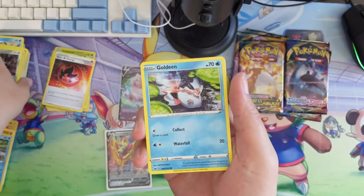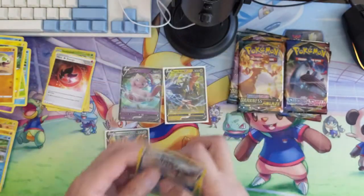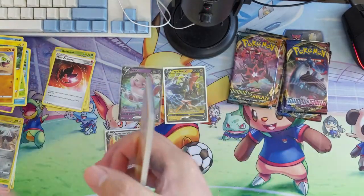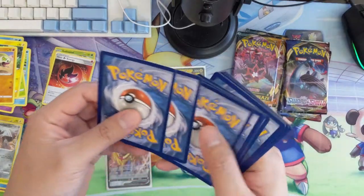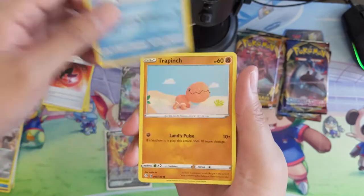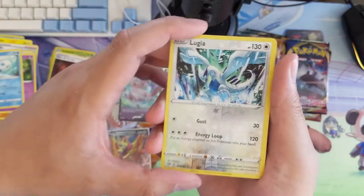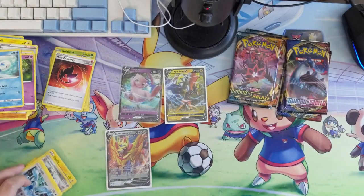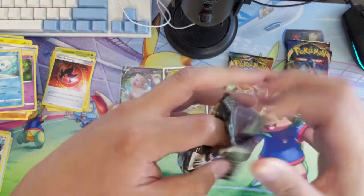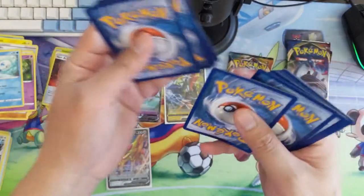I think we will do a PokéMark in the near future. Darkness Ablaze has been out long enough that prices should be somewhat stable and we can see where things are landing. I believe the Charizard — which we pulled yesterday, check out the live stream from Thursday evening — is sitting around $100 on TCGPlayer. Lugia, cool art, boring card. Once Champions Path comes out we'll see if it has the full art version of that card, speculating the rainbow rare will be in there as well.